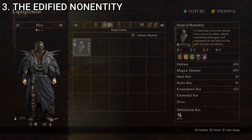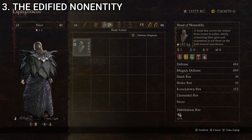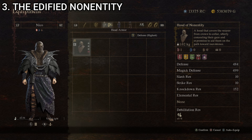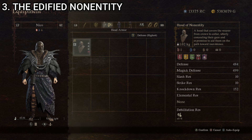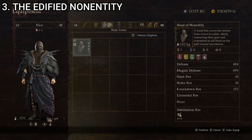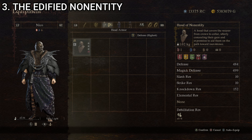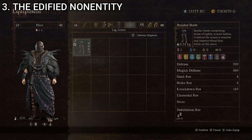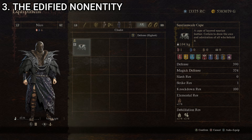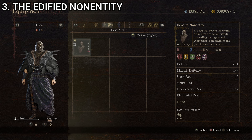Slightly less knockdown resistance than the last outfit but higher defense and magic defense with lower weight — a very good suit of armor stat-wise. Appearance-wise, I like it. It took a while to find the right balance. The Hood of Non-Entity is actually a pretty good piece I hadn't found a reason to use before, and the Saurian Scale Cape ties it all together — without it, it probably wouldn't look anywhere near as good. That is the Edified Non-Entity, our number three outfit.